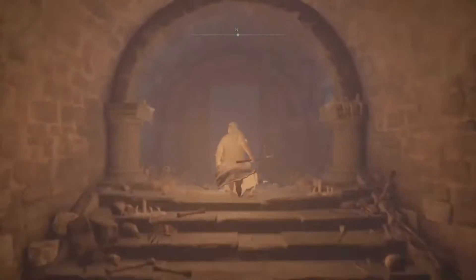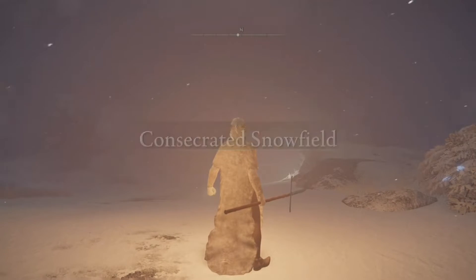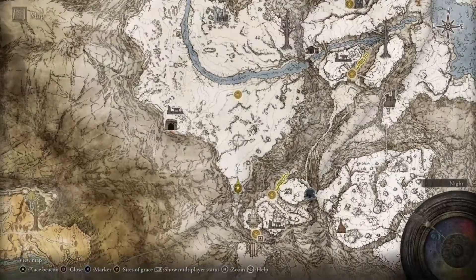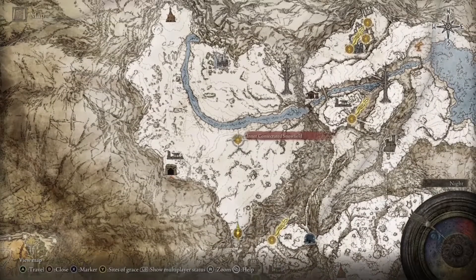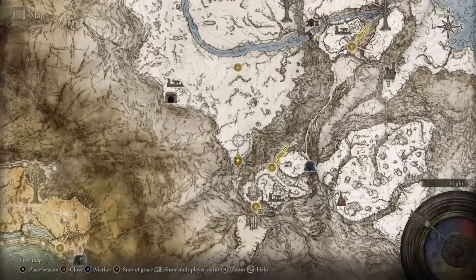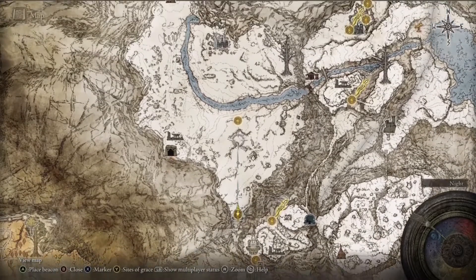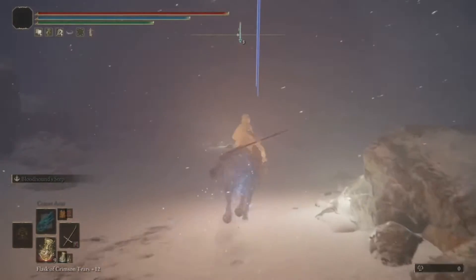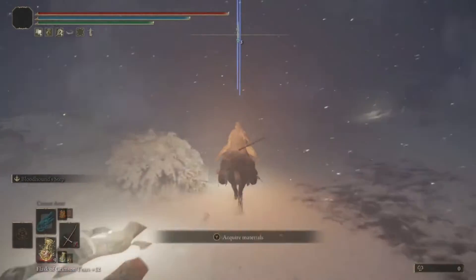Making your way up to the top of these stairs, this is where it gets tricky because you cannot see anything. You'll be inside the Consecrated Snow Fields now. Where we're headed is to a grace site straight in front of us, so I would say put some lights down just like that and we're going to head straight across.